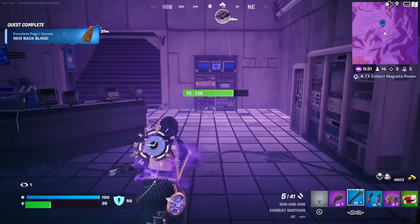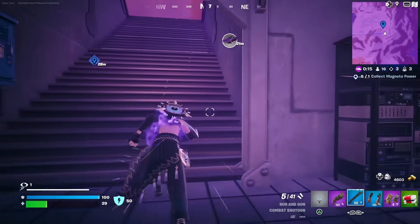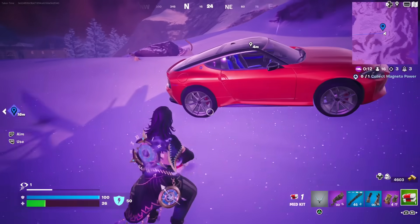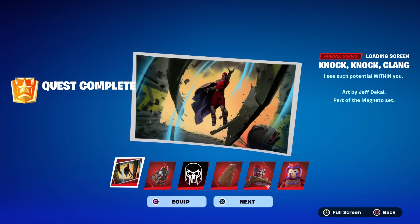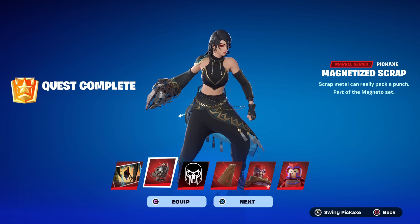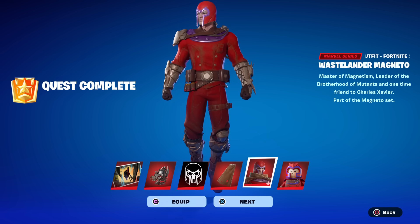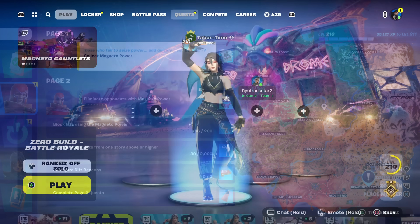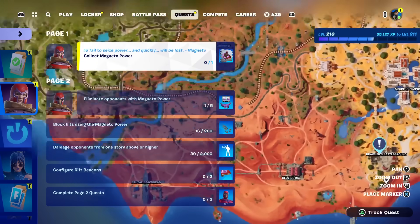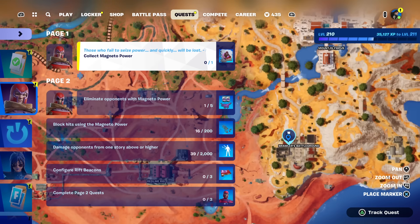I don't know about this collect Magneto power quest because it's not working - I collected it multiple times this match. Maybe it'll take effect afterwards. Let's see if that collect Magneto power counted - we got the loading screen, we got the pickaxe, here's the banner. I think it was the spray that we're missing - yeah I don't think it counted. So why didn't that quest count? Still says collect Magneto power. Maybe you can only get it from Magneto himself - that would explain why so many people were dropping there. I'm almost positive now that you literally have to buy it from him.